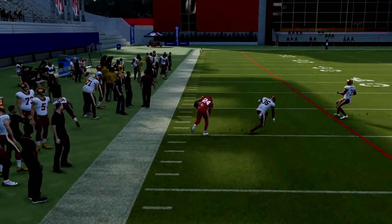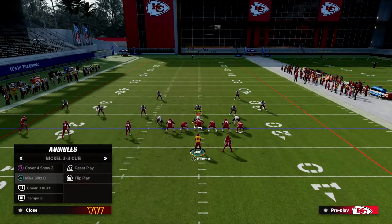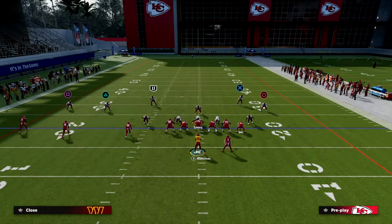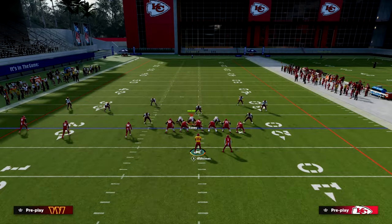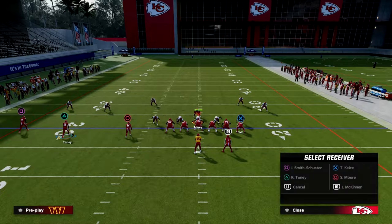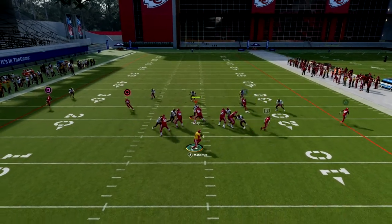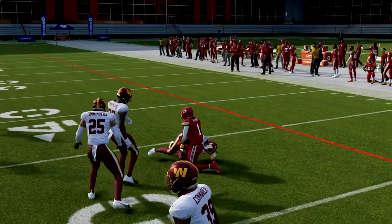The beauty of this is that in a man blitz scenario, it also leaves our other routes open as quick reads. If you have the short and elite ability on your tight end or the outside receiver, you're going to get open really quickly. If I see the user go to the right side of the screen, I'm going to try to hit this little speed out and turn that up for as many yards as possible against the man blitz. If they're zone blitzing, here is what that looks like.